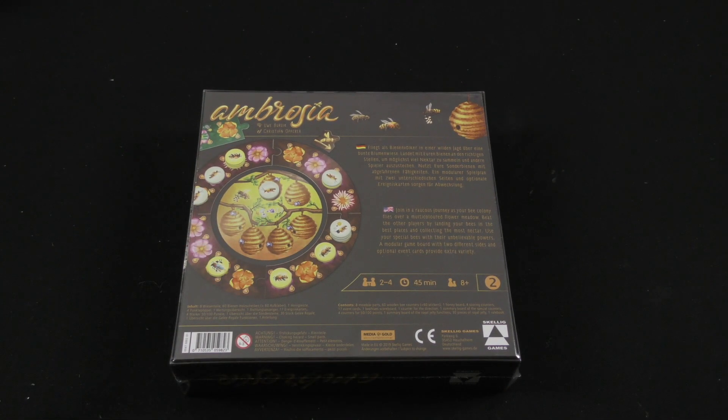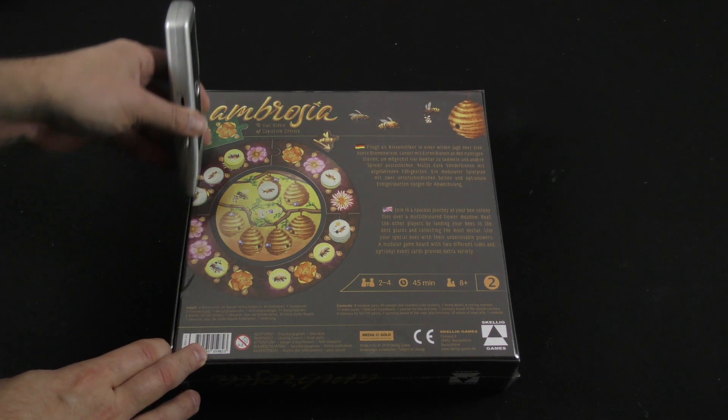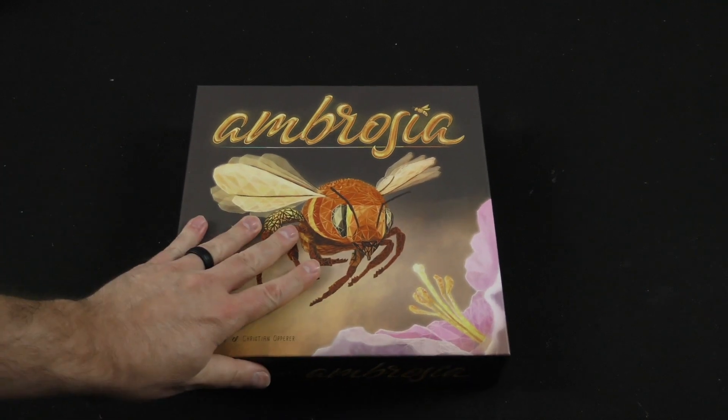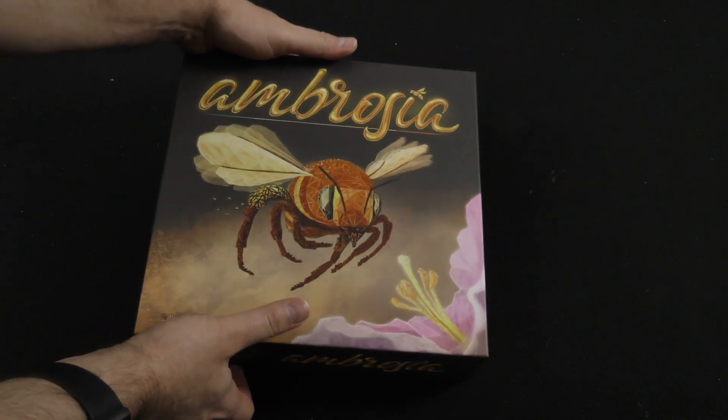Join a raucous journey as your bee colony flies over a multi-colored flower meadow. Beat the other players by landing your bees in the best places and collecting the most nectar. Use your special bees with their unbelievable powers. A modular game board with two different sides and optional event cards provide extra variety. There have been a lot of bee games coming around lately — bees seem to be a suddenly popular theme. It obviously can lend itself to some very pretty looking games, and the cover of this one is surely making me think that this might be another to add to that list. It's a pretty striking cover.